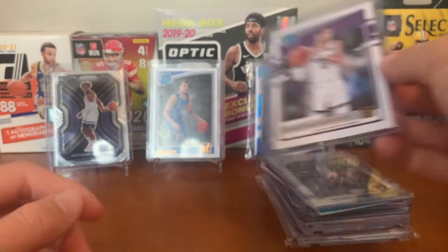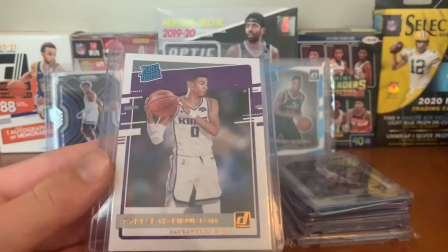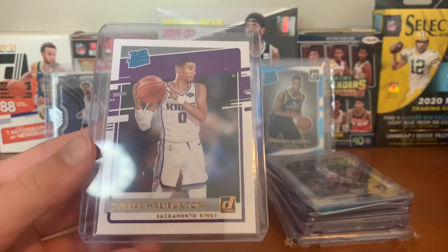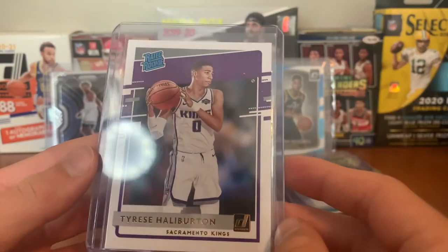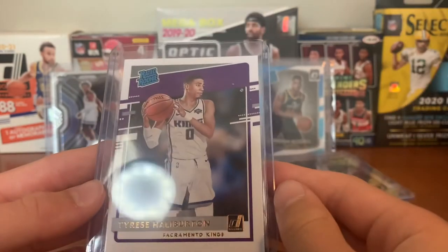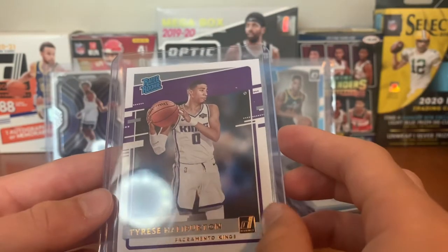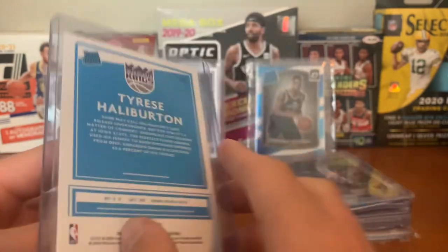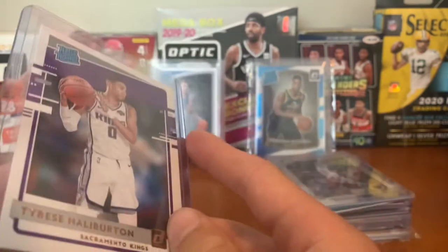For the Kings — it's either this or some De'Aaron Fox micro-edge cards — but this is just a Tyrese Haliburton Donruss rated rookie. Probably the smartest rookie, highest IQ rookie this year. Sweet card there — pulled this out of the Donruss blaster, so very happy about this.